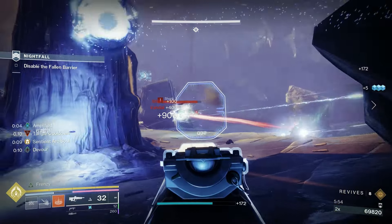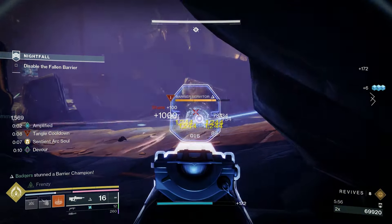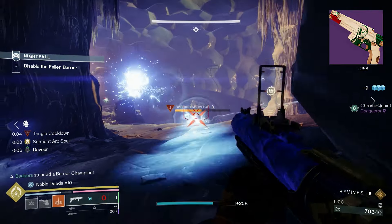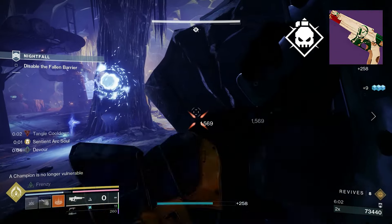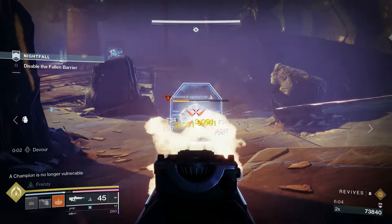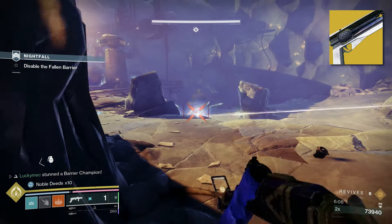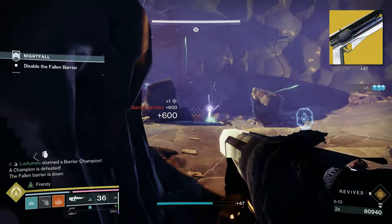Once Devour is active, kill anything to continuously gain grenade energy and keep consuming that grenade whenever you get it back. If you get into trouble and don't have Devour active, pop your Transcendence to gain extra damage resistance as well as a ton of ability energy to proc Devour again. I like to bring Song of Flame as the super for most activities, but in a raid or dungeon simply swap to Nova Bomb for boss DPS. For stats, I shoot for 100 in Resilience and Discipline, then a balance of Strength and Intellect.